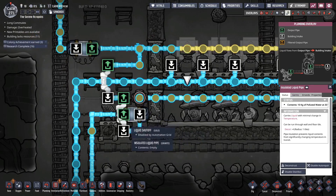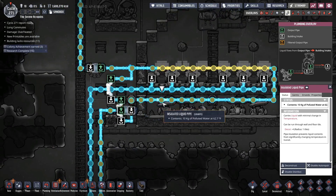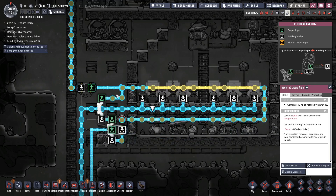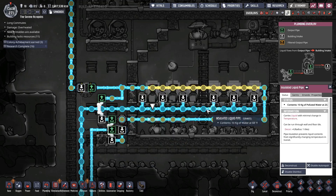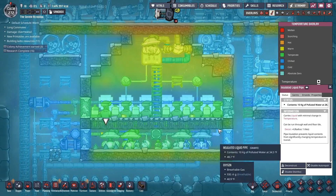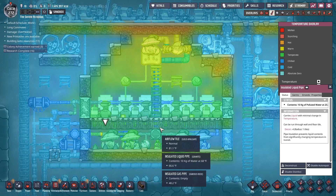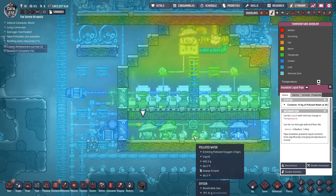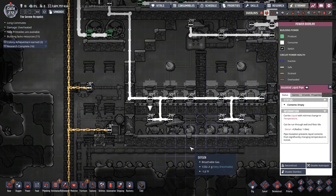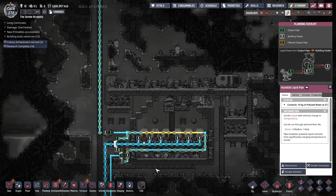There we go — now it's activating, it's kicking it out of the system. There we go, there we go! Polluted water being kicked out because it's too warm. Now we have it going round and round, bypassing this and then looping over. And look — now it's 45–55 degrees, nice and cool! We're done, we're good. That is how you do a cooling system. These only take about 10 watts of power — very simple, very easy.